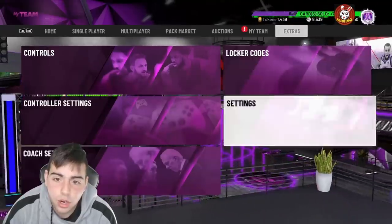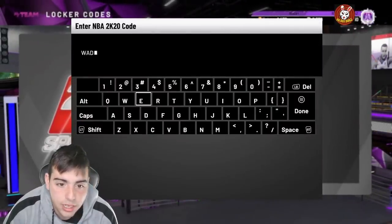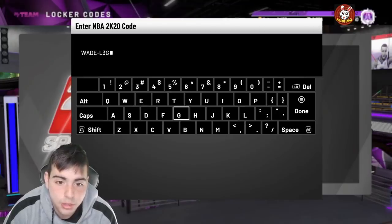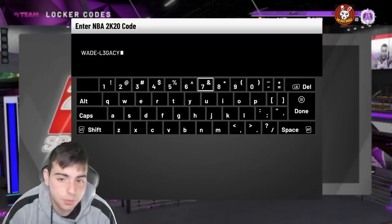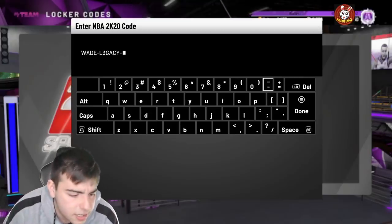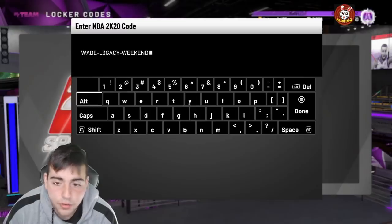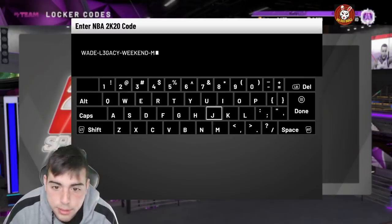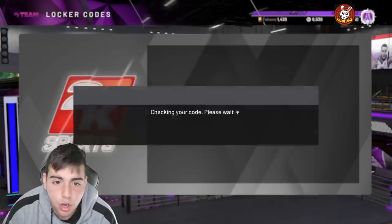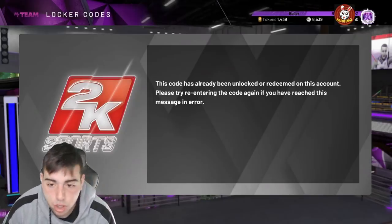Here are the other locker codes if you did not enter them. This one is for the Wade Prime pack — it is: wade-dash-legacy with a three. I think I got another amethyst in this one. If you're a budget baller and don't have that much MT, the code is: wade-dash-legacy-dash-weekend-dash-miami. I already redeemed it, but there it is.